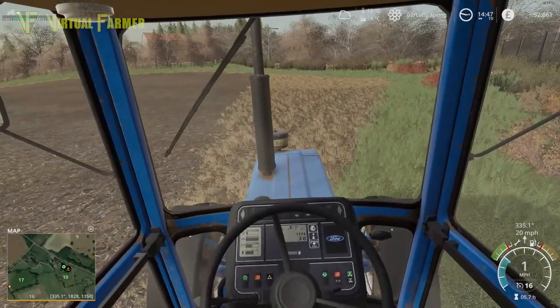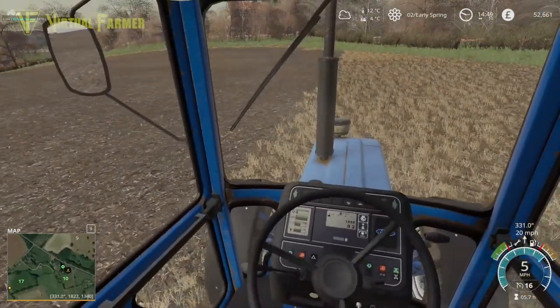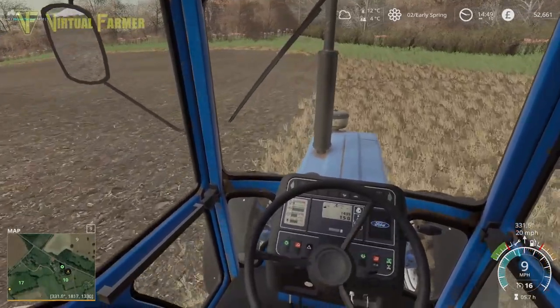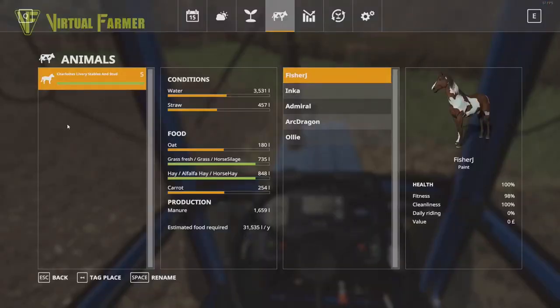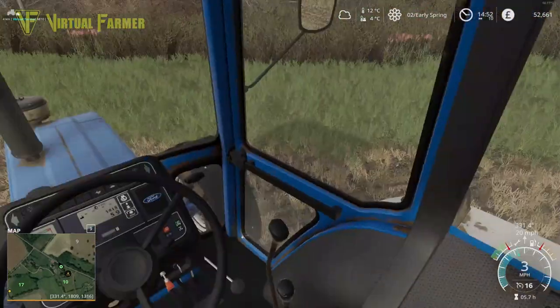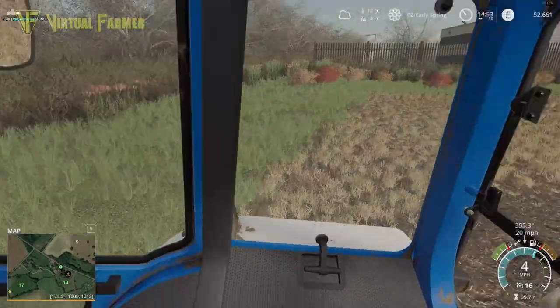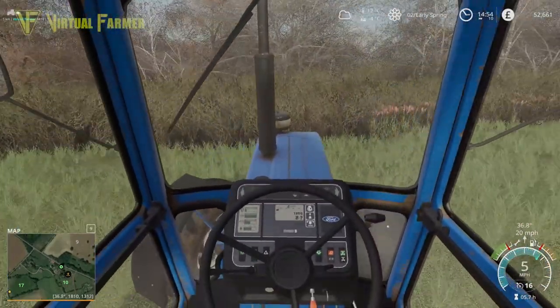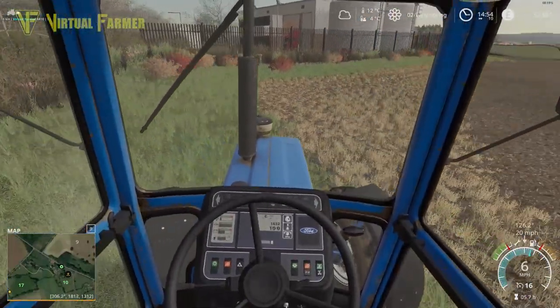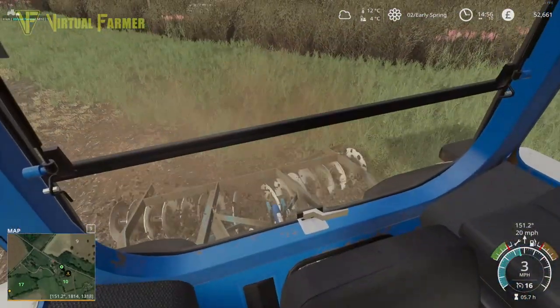It's nearly three in the afternoon so we're not going to get this field planted today, but as I said that's not the end of the world. It does mean we're going to end up with a fairly late harvest. Weather-wise — spring two, spring three, spring four, spring five, spring six, summer — hopefully we're not going to end up with a really wet autumn, because if we do we're going to have a lot of issues trying to do our own crops. That's the risk of doing your own crops.